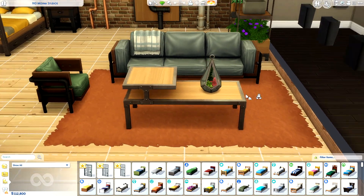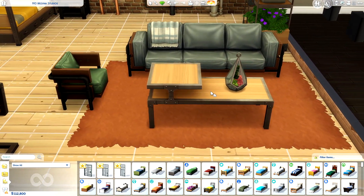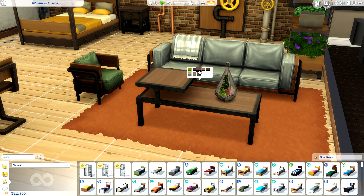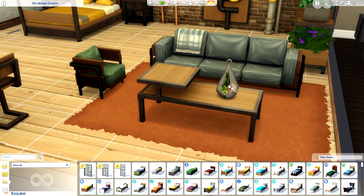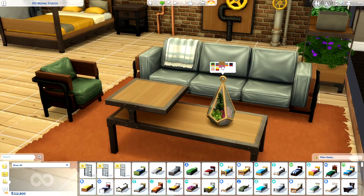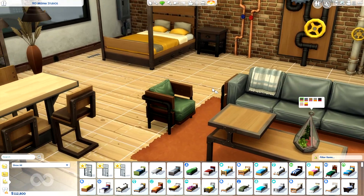Originally I was kind of captivated by this coffee table until Get Famous said, "Bish, I was here first." That's right — there's literally a table from Get Famous that looks almost identical to this. It's kind of scary, but there are some subtle differences. This little decor item — I like it. Here are some of the color swatches, and there is a nice little pop of yellow which actually looks kind of nice.